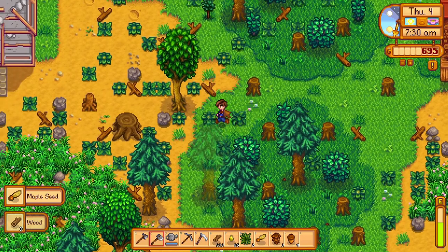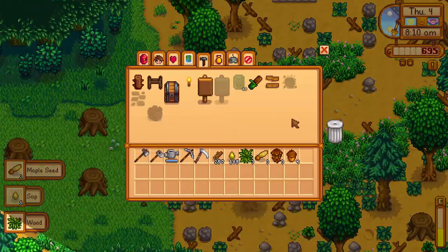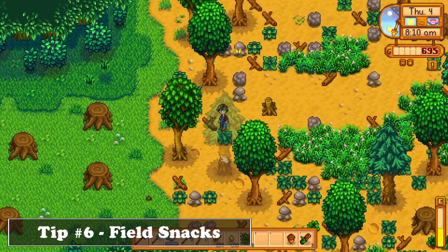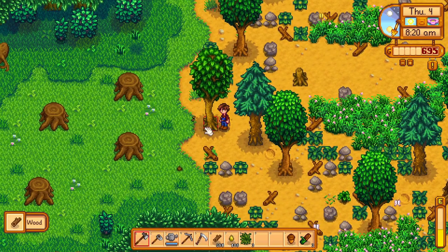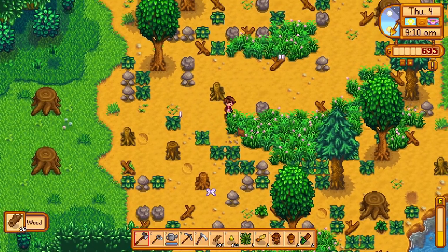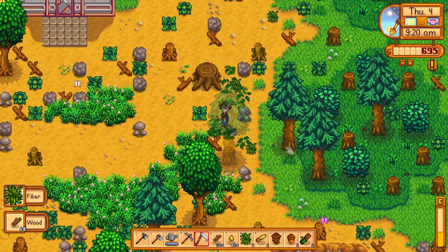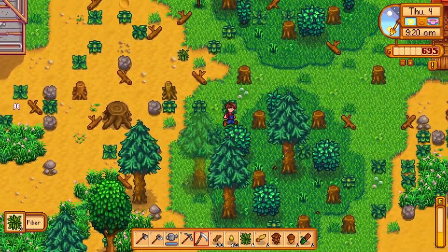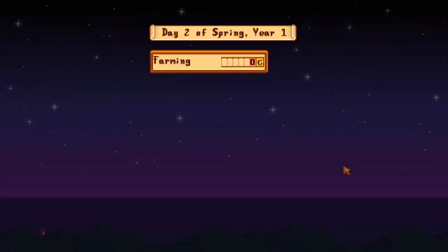Planting those seeds is not beneficial, since the seeds are needed for something else which is also important — you should always gather the seeds to craft field snacks. At the beginning of your playthrough, field snacks can give you a lot of extra energy. To craft a field snack you would need one of each tree seed, which at the start you would have a lot of by just chopping down trees. You would need foraging level 1 in order to get trees to drop seeds and to unlock the field snack recipe, so wait until that before you start cutting everything on the farm.